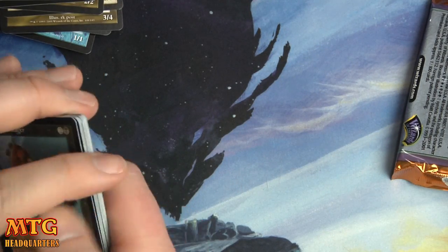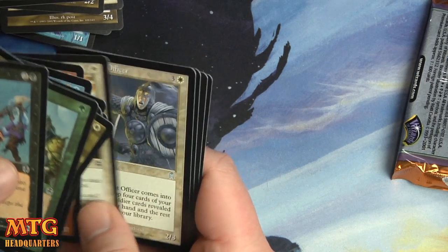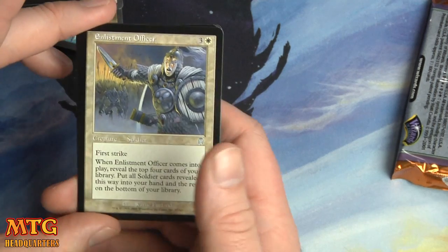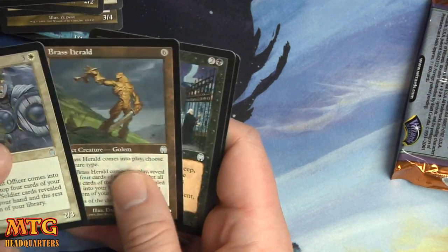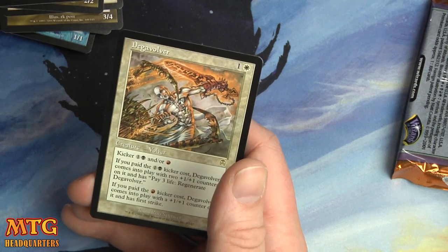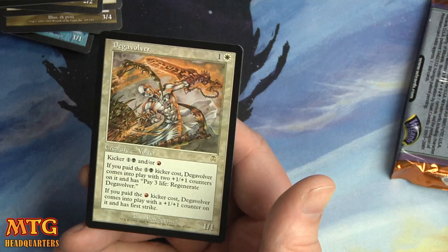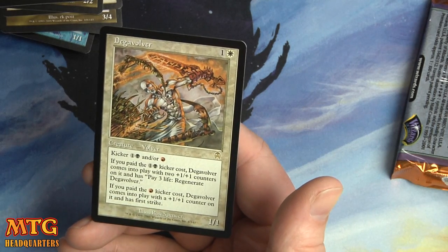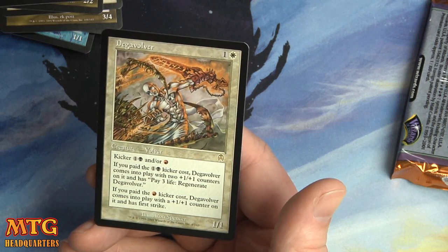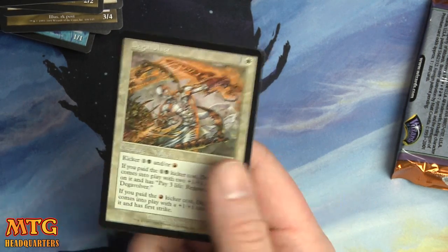Last pack — no foil, I was hoping to finish with a suspenseful pull. But we have Enlistment Officer, Brass Herald, Necro Sanctuary, and a Daga Volver — the last one in that volver cycle. One and one: if you kick it one and black, it comes into play with two +1/+1 counters and has pay three life to regenerate. If you paid the red, it comes into play with a +1/+1 counter and has first strike.